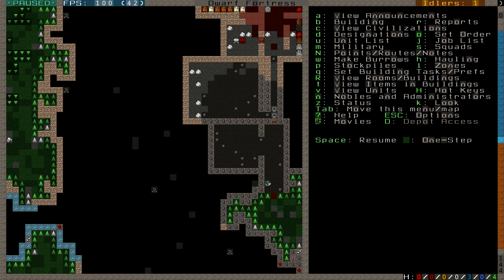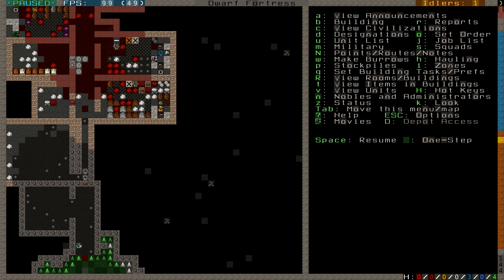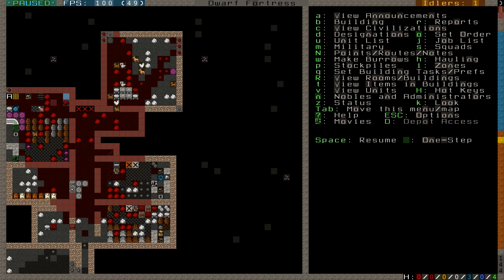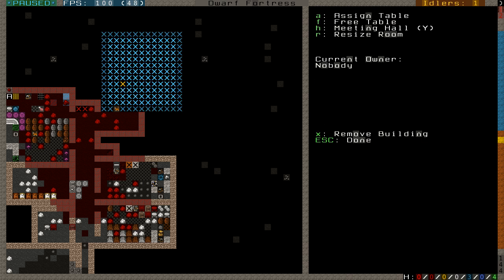Digging out where I want to put my storage room and the trading post was completed, as well as digging out what will become a dining room. I have four tables and four chairs. Using Q you'll see the room — off of this one table I created a dining room and also set it to be a meeting hall.